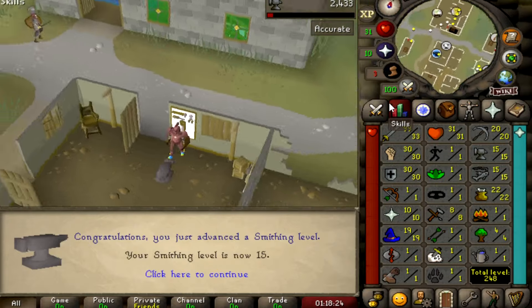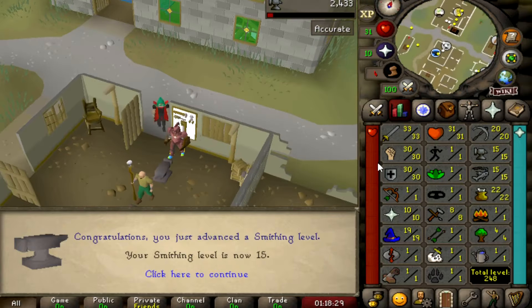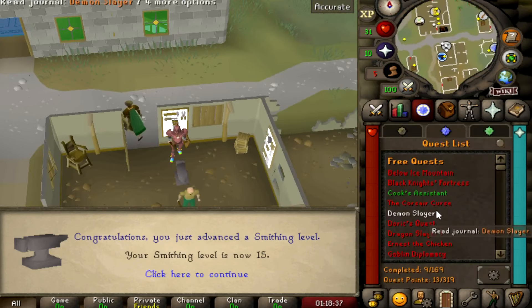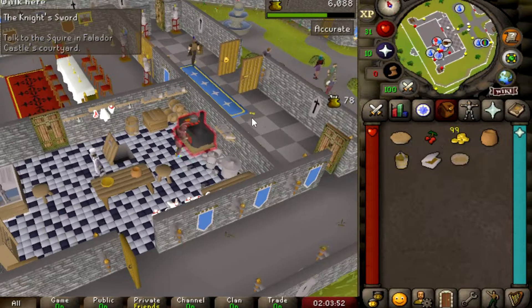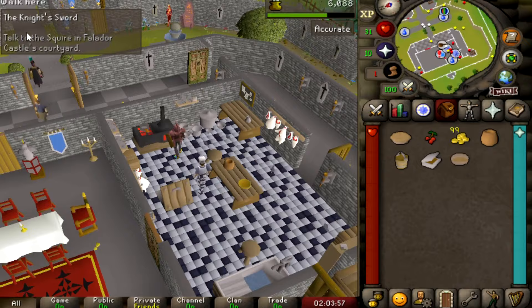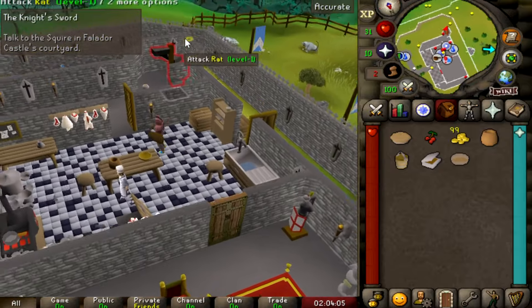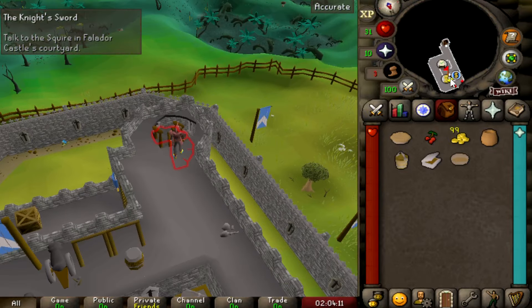Finally, 15 smithing! That was quite the grind, but we did it. Now I have 20 mining and 15 smithing, so I can finally do the Knight's Sword quest. I never thought I'd be so happy to make a red berry pie for the Knight's Sword quest — the nostalgia on this series is actually too good.